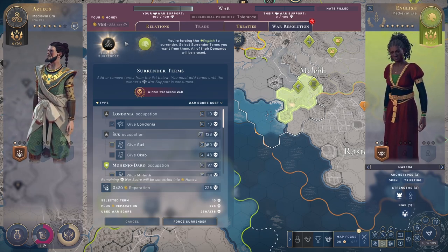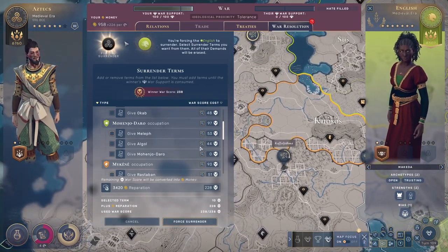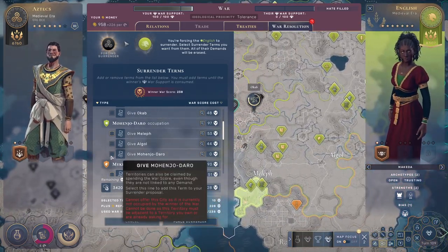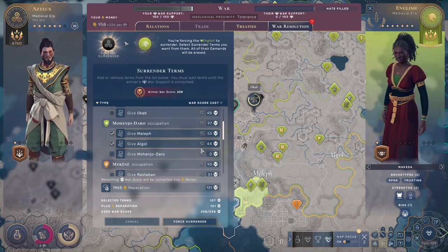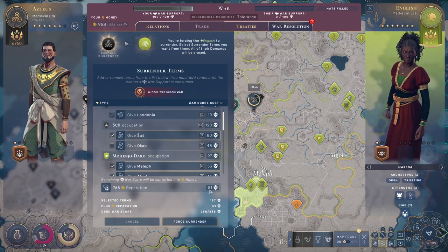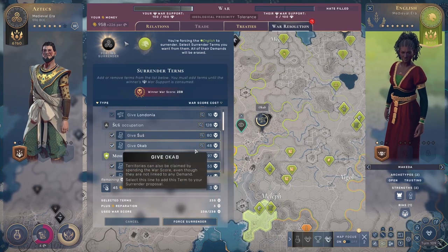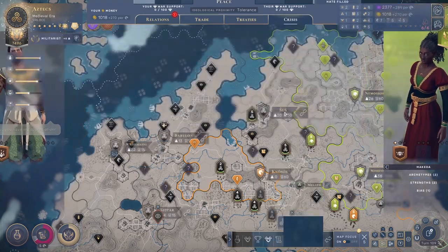A city I'm currently occupying costs 80 war score points to take. Empty territories are cheaper. I can get territories around a city I'm not occupying, but I can never take that city itself since I'm not occupying it. Whatever war score points you have left at the end will become gold that they pay you. So if you want a specific city, make sure you occupy it during the war — otherwise you can never take it.